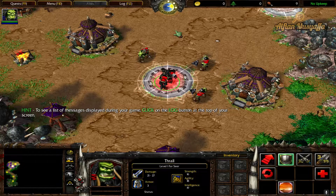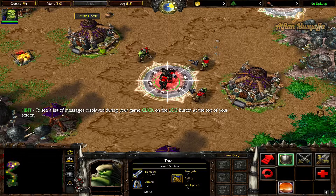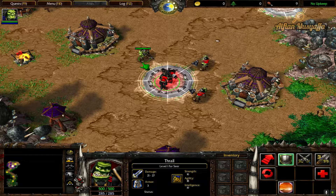Warchief, my warriors — we are yours to command. In order to have Thrall and his troops move together, you must first select all of them.